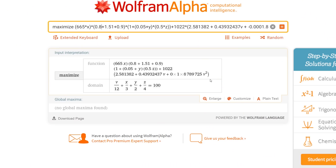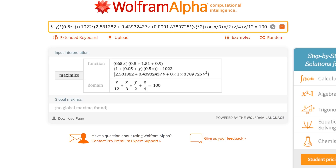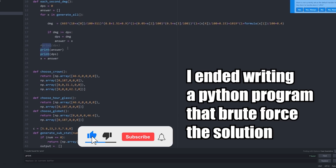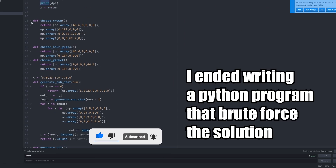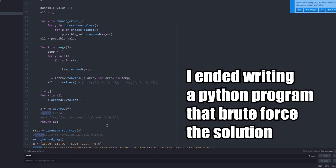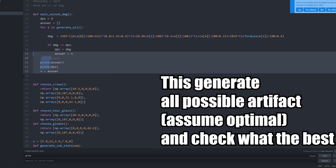We can turn to our good old friend Wolfram Alpha and hope that he'll solve it for us — except it kind of didn't. I guess it was too complicated for Wolfram. Since Wolfram Alpha didn't quite work, I turned to the alternative: writing the entire Python program myself. I'm generating all the possible values for an artifact including main stat and substat, then trying them one by one to see which one gives the most damage — that's our answer.